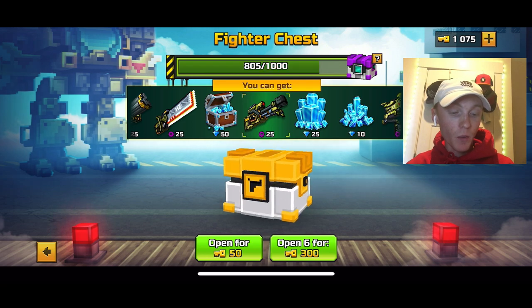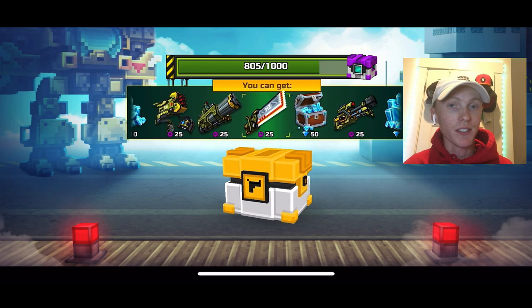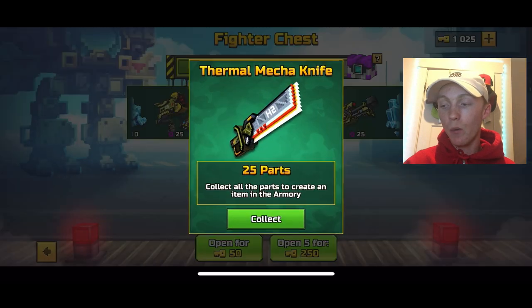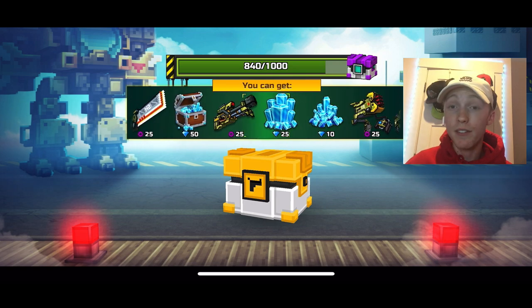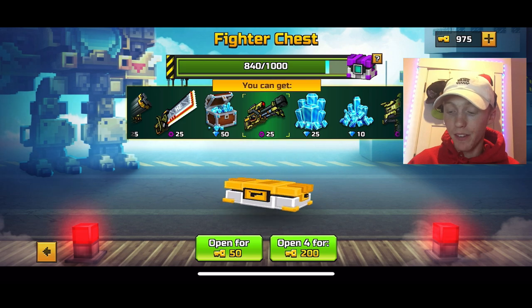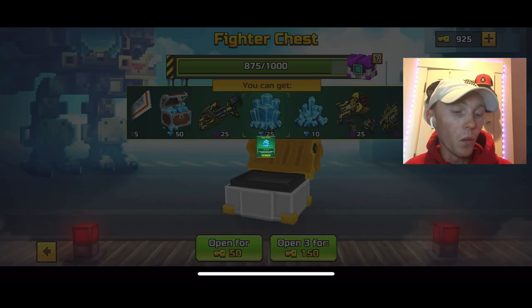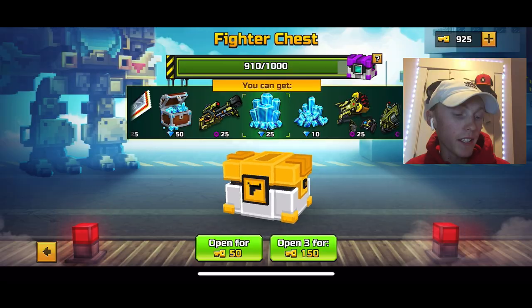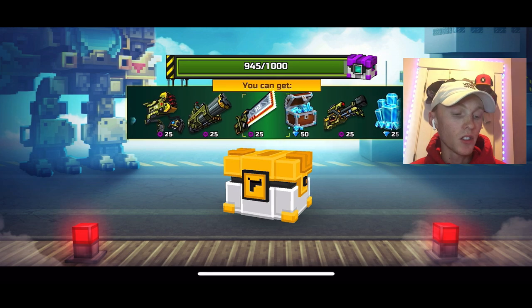Mainly the primary, and we're only 200 away from the super chest. I'm gonna slow down and not open multiple fighter chests at a time because I don't want to go over and waste super chest points. We're getting close to these weapons — we might not even need to spend over the amount of keys I had. Opening a few more individually, getting gems here which is all right I guess, though I'd rather get parts.